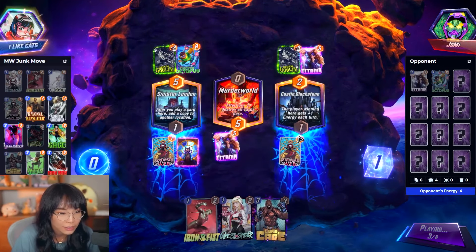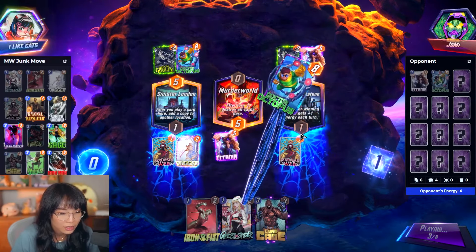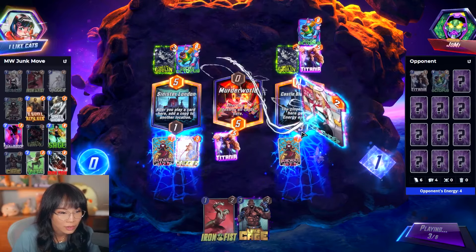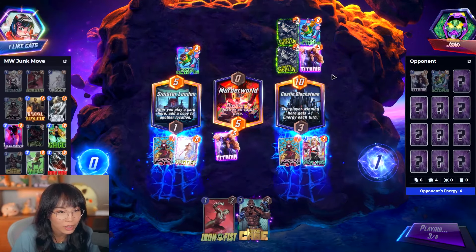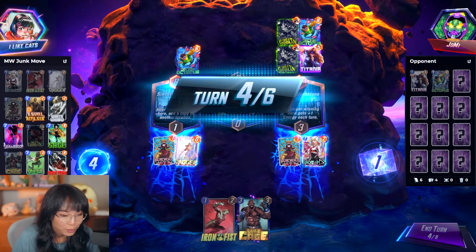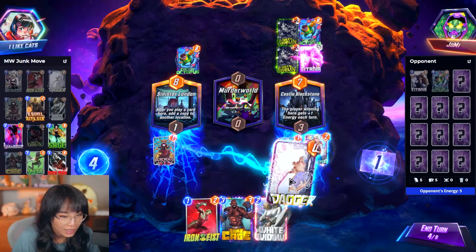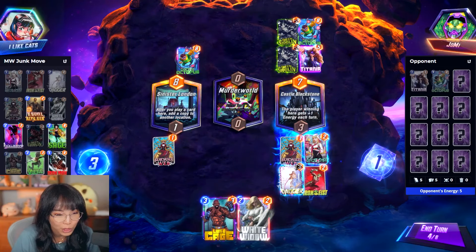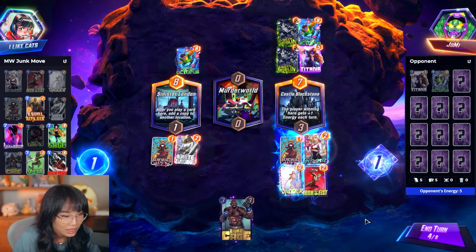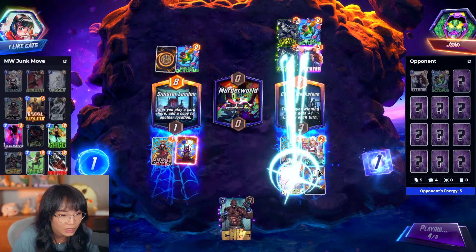He's gonna pull my Dagger there. Wait, that's perfect. We clogged them on the right. I could just move the Dagger here, and then we don't really need to worry about this. I'm just gonna do this and clog them on the left. I always win the right side here with Dagger. I just want to get their stupid Titania.